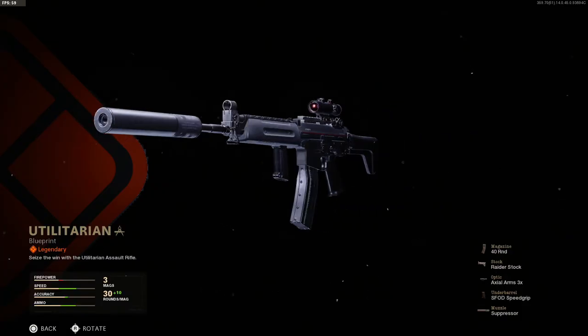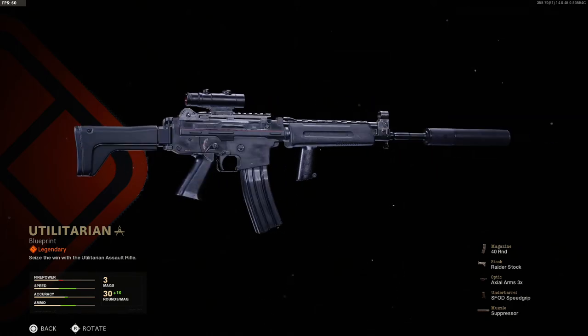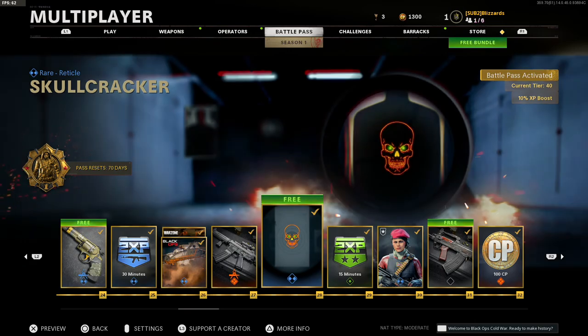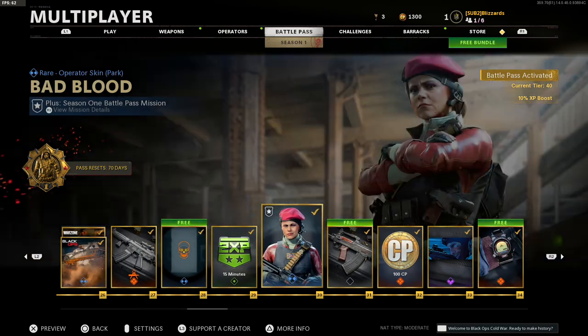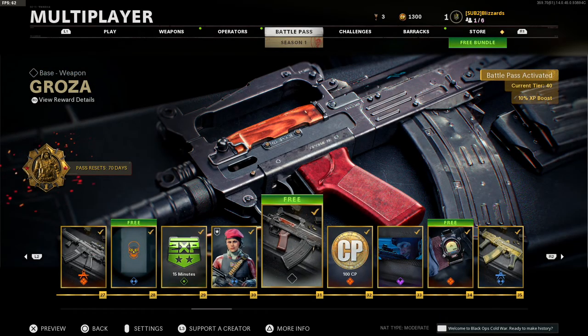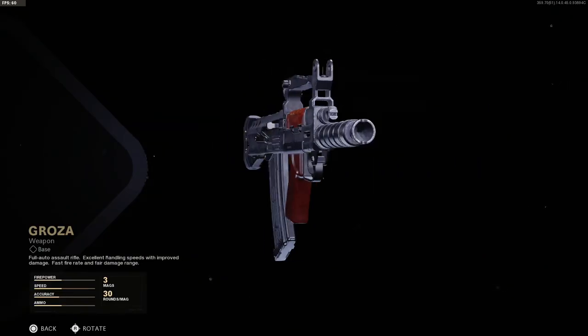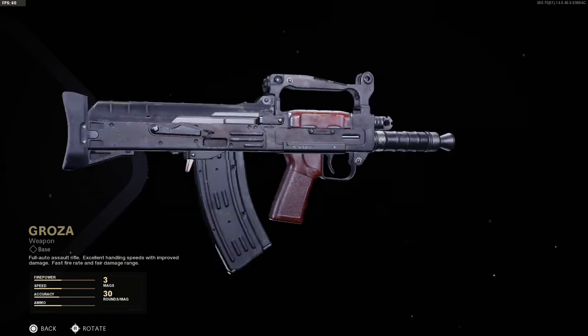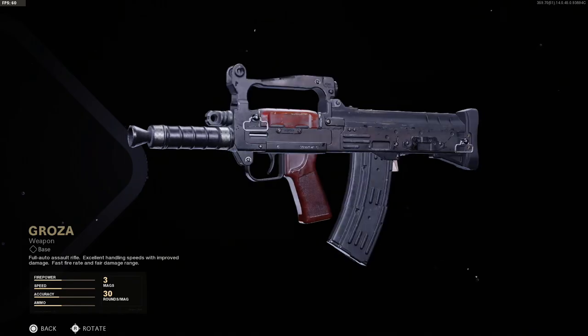What is this — is this for the Krig? Yeah, I think this is the Krig. Skull Cracker, double XP token, Bad Blood operator Park. Here's the Groza — the other AR. It kind of looks like the FAMAS and the QBZ combined. Can't wait to use it.